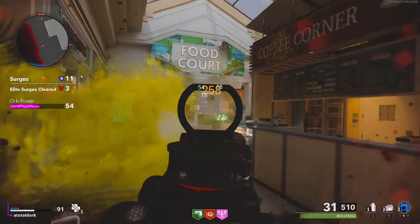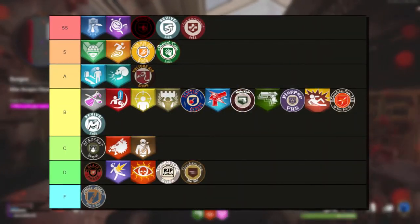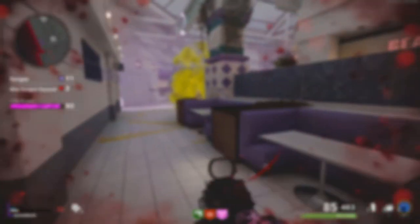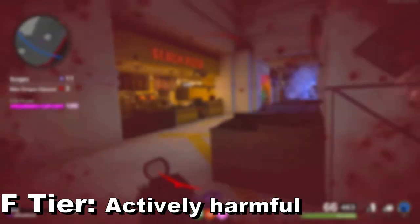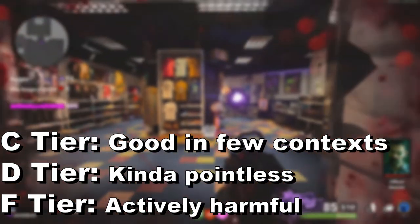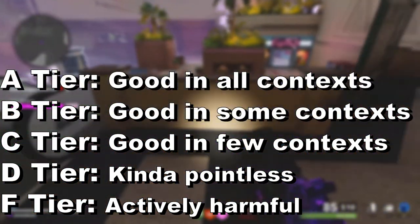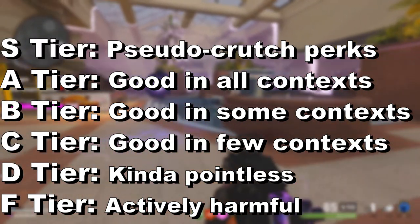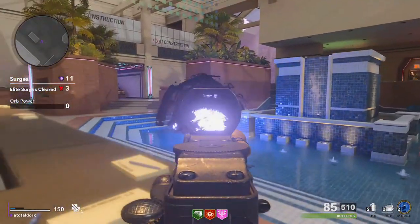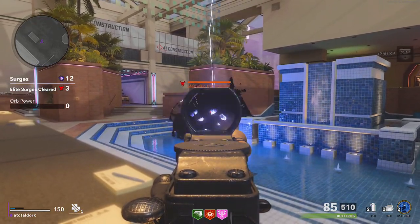If you haven't seen that original video, I would recommend watching it, but if it's too long, let me bring you up to speed. This is the tier list we ended up with at the end of that video. We have seven tiers: F tier for perks that actively harm the player, D tier for perks that are harmless but pointless, C tier for perks that are just okay, B tier for situationally good perks, A tier for perks good in just about every context, S tier for pseudo crutch perks, and double S tier for the real crutch perks. The perks aren't ranked within the tiers since everything is situational, and we have a handful of perks that show up more than once.